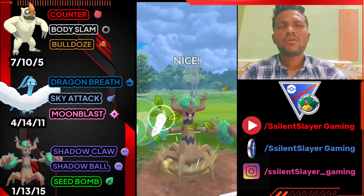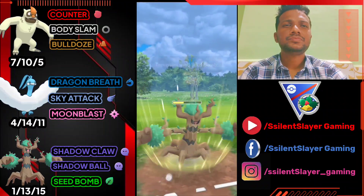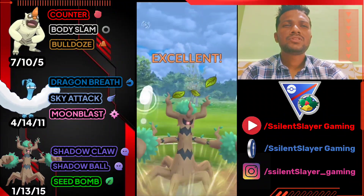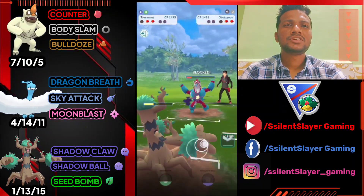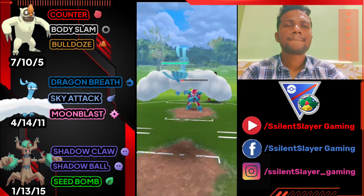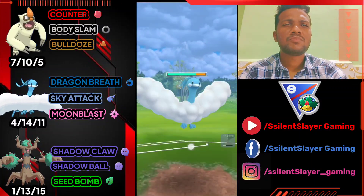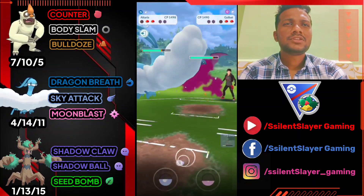Using back to back Seed Bombs on Obstagoon. If he doesn't shield it's over, but I think he's going to shield. He uses the shield. Let's try to catch his charged move with Altaria — it's a Night Slash. I hope his third Pokemon is not Ice type — it's Incineroar.